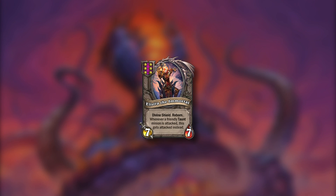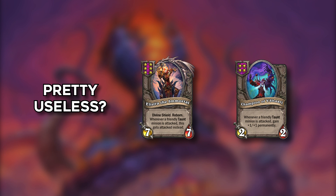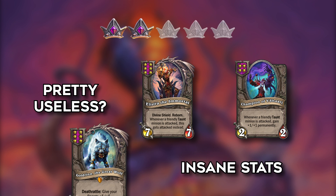And now we have Elistra the Immortal, a tier 6 7/7 with divine shield and reborn. Whenever a friendly taunt is attacked, this gets attacked instead. But why? Even if you get a full taunt comp this seems pretty useless. It has small synergy with the Champion and could be tacked in in some cases like when you taunt Goldrinn with beast but want Macaw to go up first, or when you want to play around Cleave. But it still has pretty insane stats though. That takes it up to 2 points.